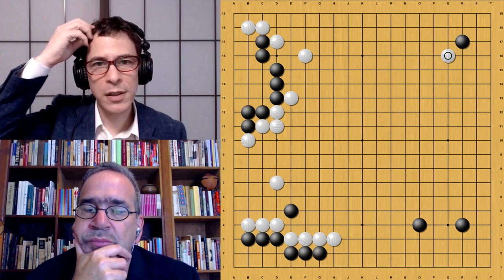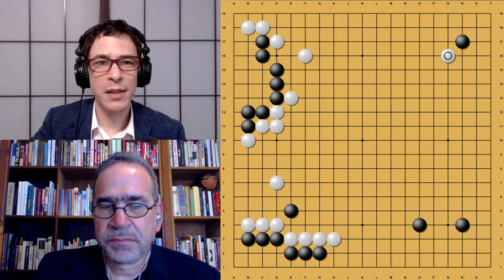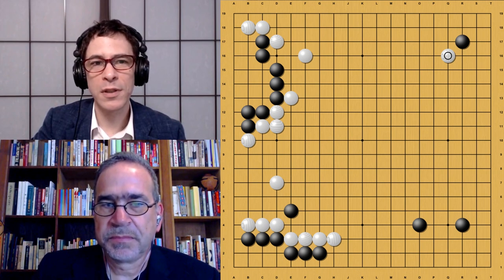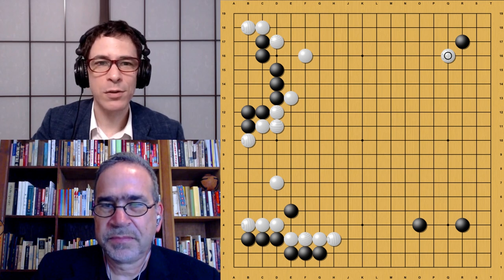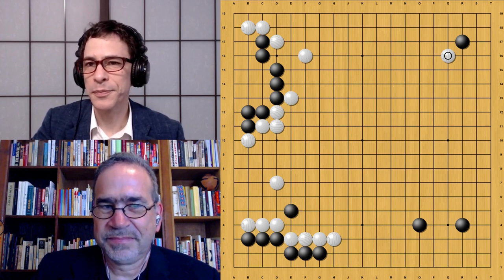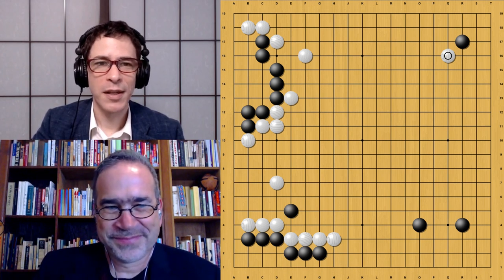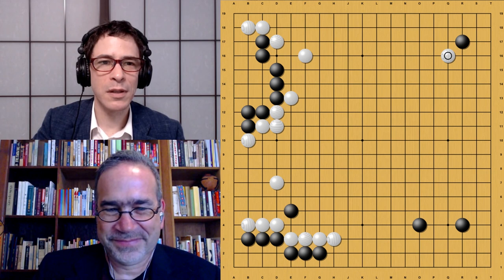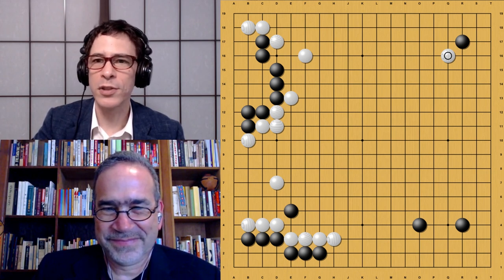White forces with the sagari and continues in the upper right corner. Just to clarify: white is AlphaGo Lee, the version that played Lee Sedol — famous for its shoulder hit. There is a famous shoulder hit that AlphaGo Lee played against Lee Sedol — the shoulder hit heard around the world. So AlphaGo Lee is proud of its shoulder hits and is showing us a shoulder hit here.